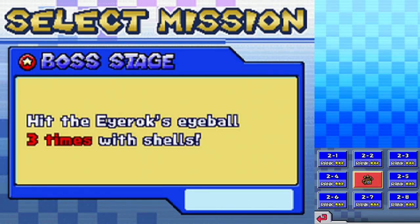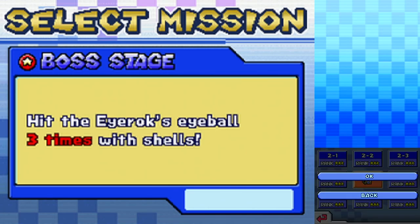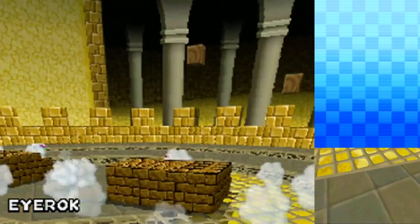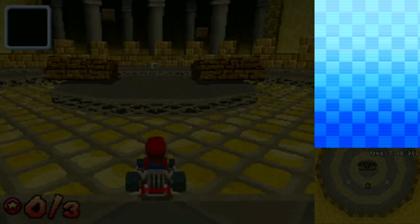I love the crazy noises. Boss stage: hit the Irox eyeball three times with shells. Let's give it a go. So we took out the bully real fast, but now we're in the sand-covered arena with the Irox. This is a boss from Mario 64, so it's pretty cool to see it here.